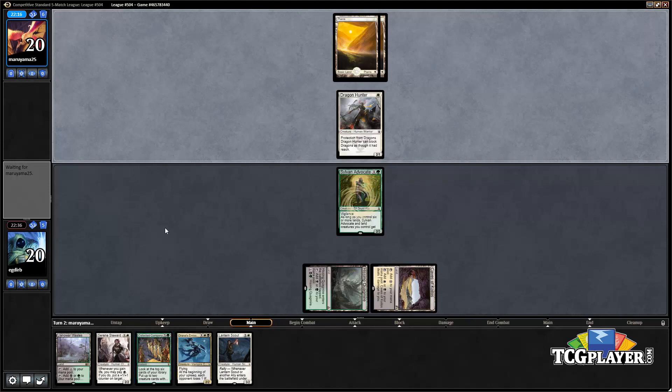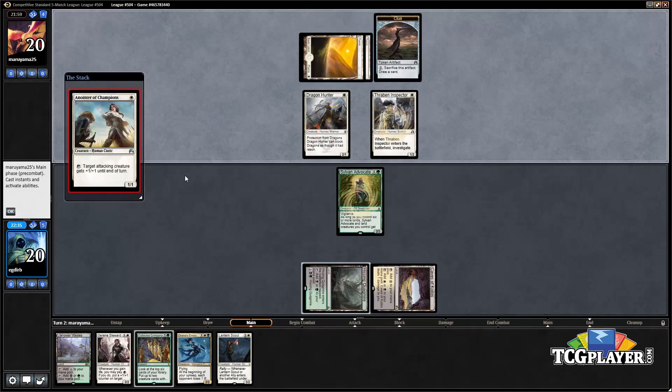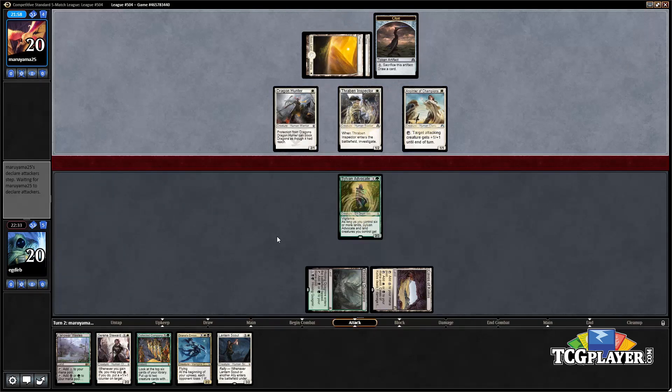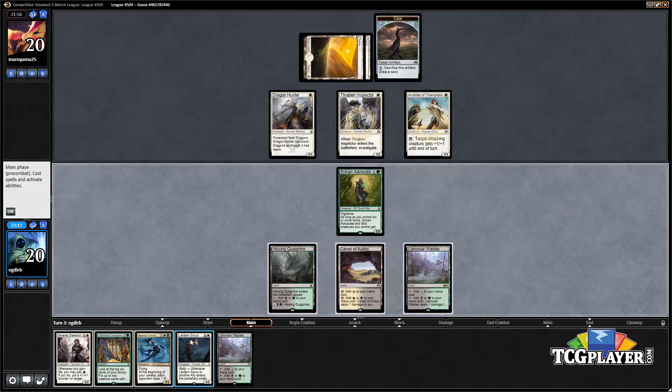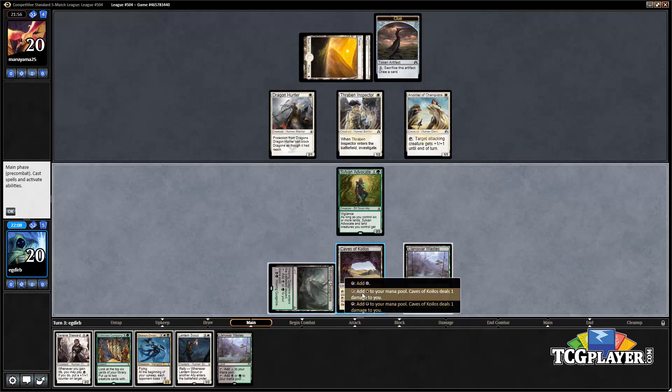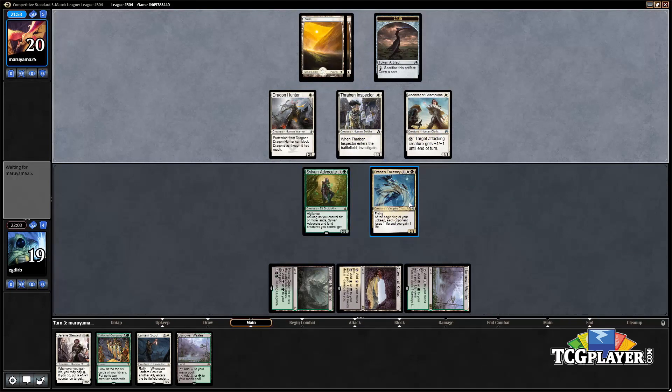If Thalia's Lieutenant is played, we can still block with our Advocate and trade for Dragon Hunter. Lantern Scout can be used to buffer our life total, but we need creatures we're able to attack with — that's the key with the Scout. Our opponent is deploying a couple of additional threats. Since our opponent is on the draw but went one-drop into two more one-drops, we have a little more game this time. Rather than letting the Advocate get double-blocked, we play Drana's Emissary this turn.